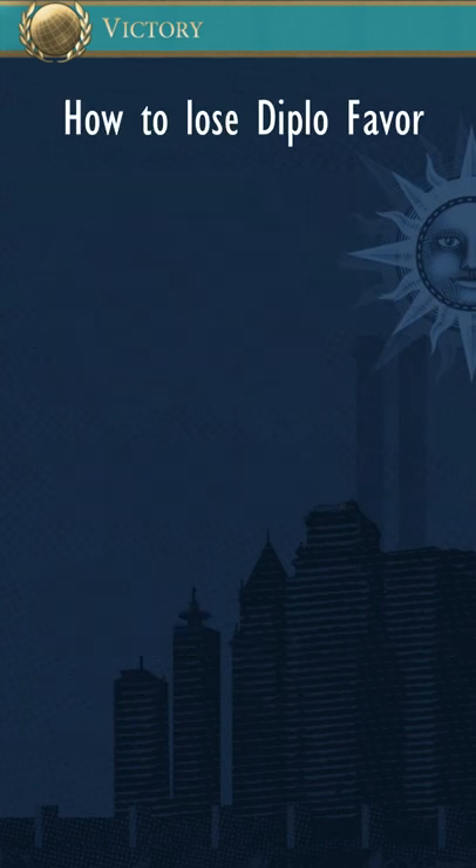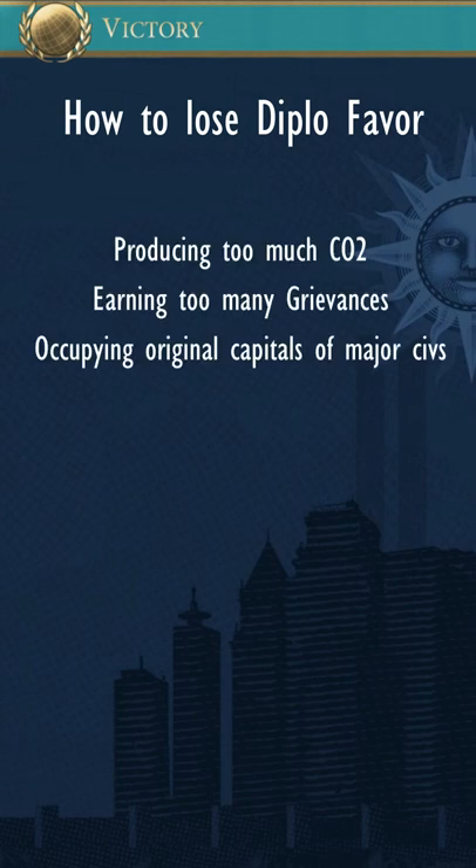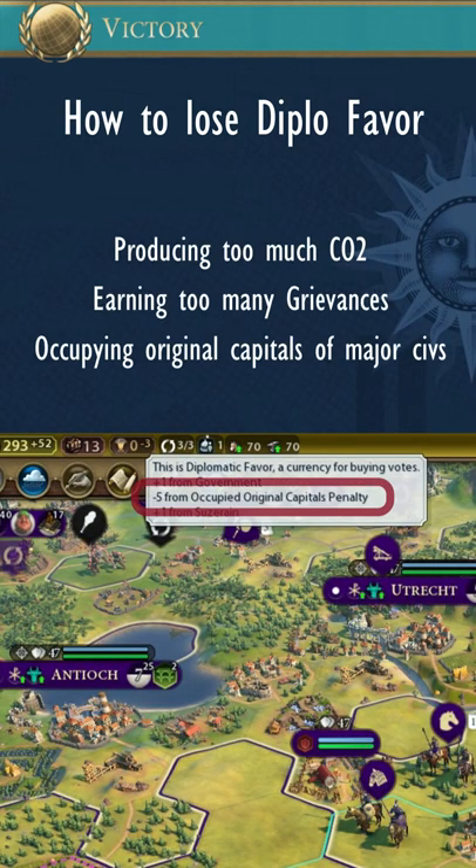Try not to lose diplomatic favor by producing too much CO2, earning too many grievances, and occupying the original capitals of major civs.